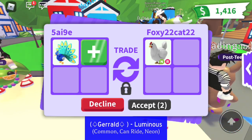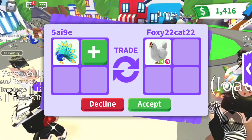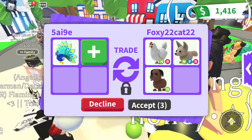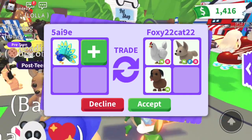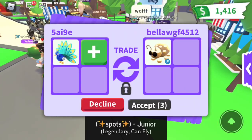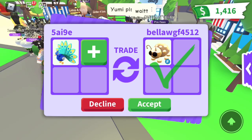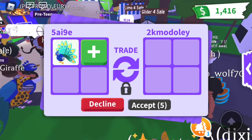A neon chicken! All these offers are pretty much going to be over because these are high value right now and will lose value really fast. This offer is over because a neon chicken is worth so much. Oh, a fly golden ladybug - let's see if they'll add anything. I'm gonna decline this one, but thanks.